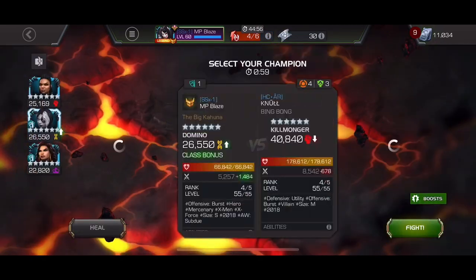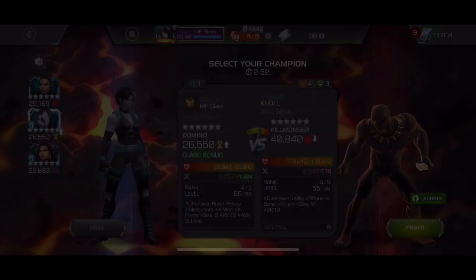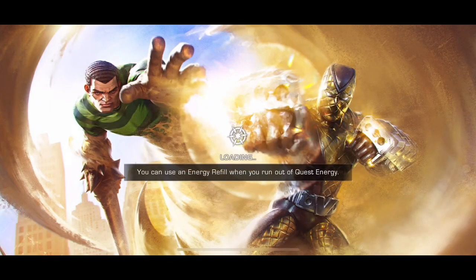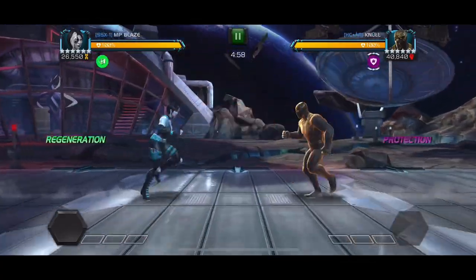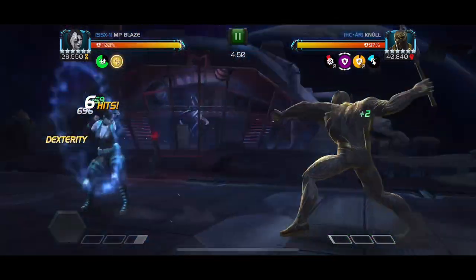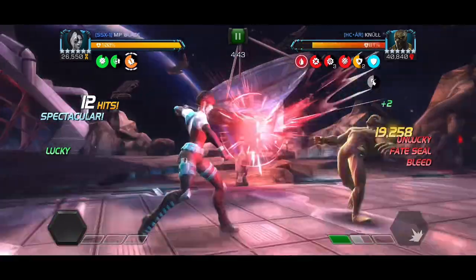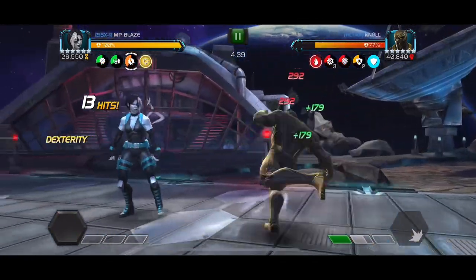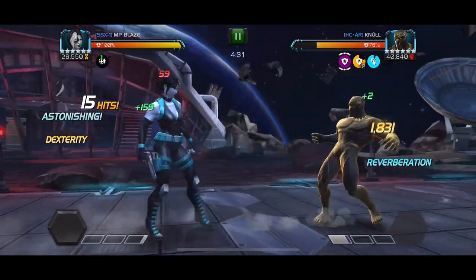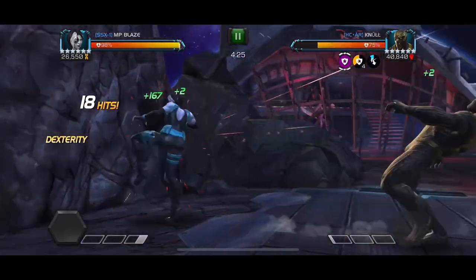I didn't realize how risky this fight was without a White Magneto pre-fight until I got into it. If I needed to wait out reverb because power gain was too high, I couldn't constantly parry — that would give Killmonger power, and he's got Heavy Hitter so I can't retaliate either. Luckily we play it slow and smart: focus on pushing him to special two, get him to throw it, block the whole thing, and make sure to throw special one whether reverb was up or not. Pay attention to where Ebb and Flow protection is up and get rid of it.